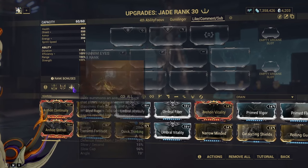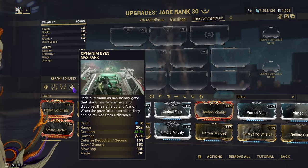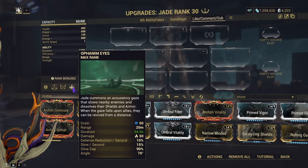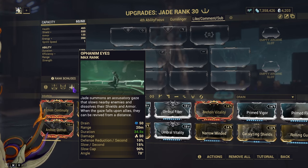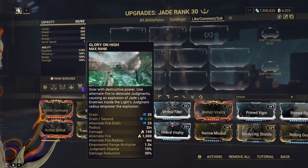Next up is Ophanium Eyes — imagine putting Gloom into your eyeballs. It slows and reduces damage, reduces defense on enemies, so it's Gloom and armor strip combined, and it can fully armor strip.